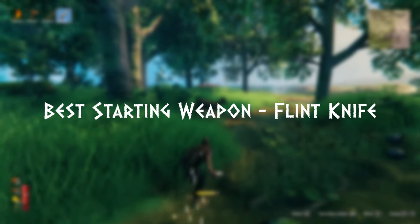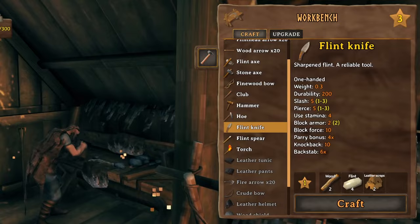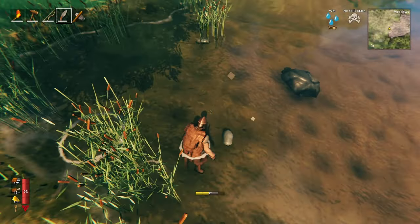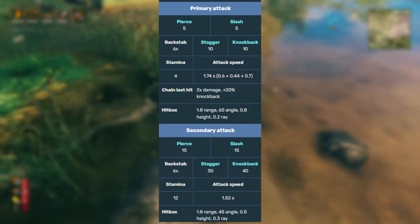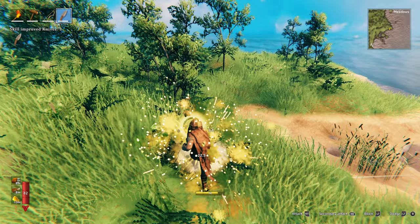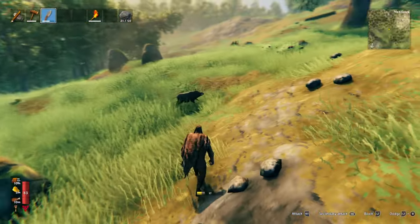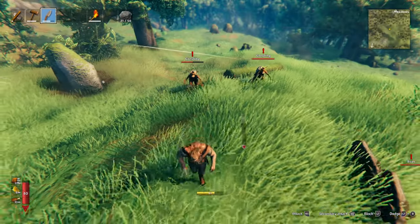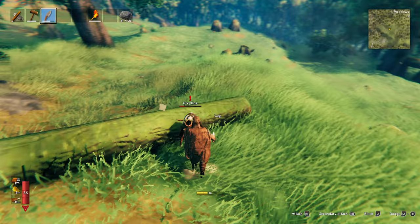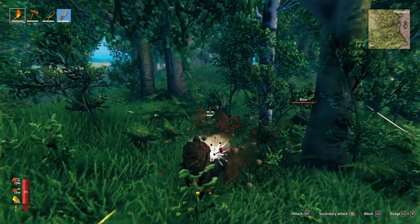The flint knife is one of the strongest early game weapons you can make with relatively easy materials, even at the start of a world. The crafting materials include 2 wood, 4 flint, and 2 leather scraps. It does 5 pierce and slash damage costing only 4 stamina a swing. Its primary attack is a fast 3-slash combo with double damage on the last swing that can knock enemies back. The secondary attack is a jump-and-stab that does 15 slash and pierce damage at the cost of 12 stamina — 3 times the stamina for 3 times the damage. The flint knife also has a 6x backstab multiplier.